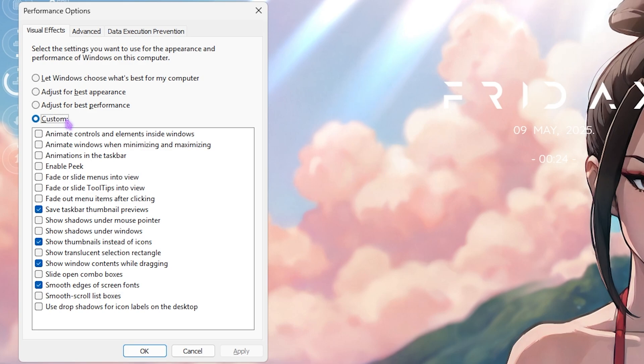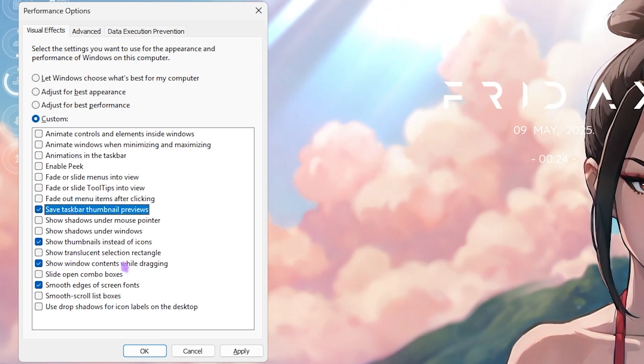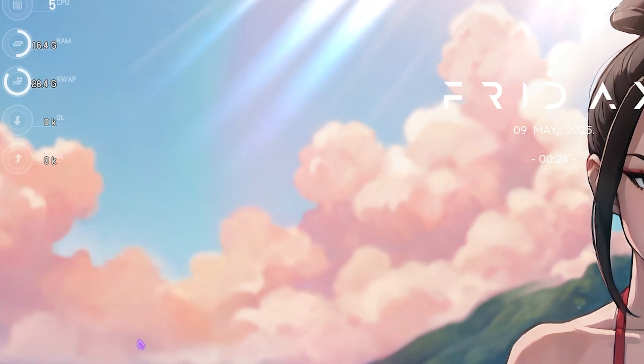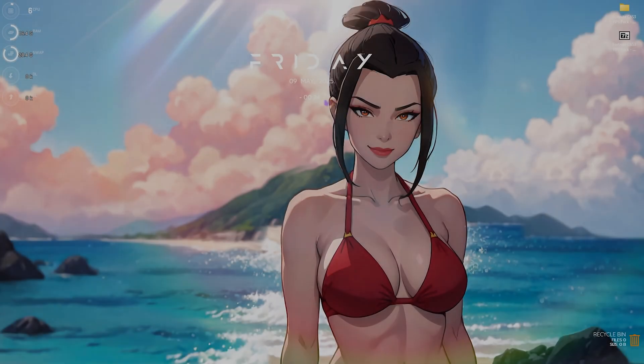Next step is de-animating Windows. Search for 'Adjust the appearance and performance of Windows.' Click Custom, and select: Save taskbar thumbnail previews, Show thumbnails instead of icons, Show window contents while dragging, and Smooth edges of screen fonts. Click Apply and OK. This removes all unnecessary animations to save performance.